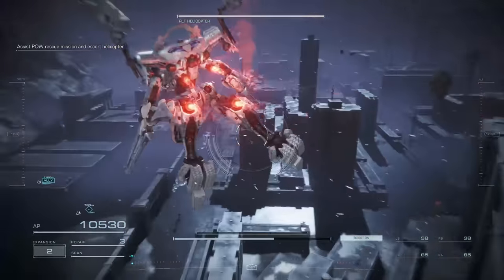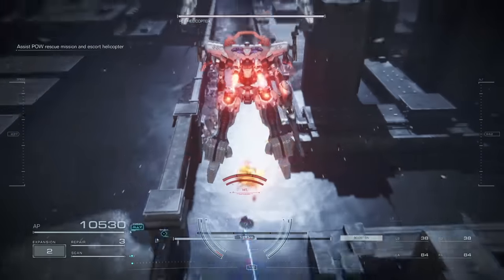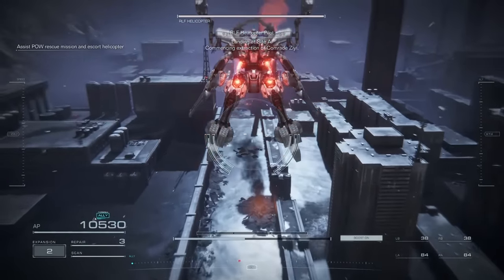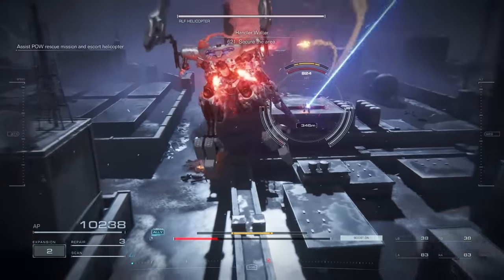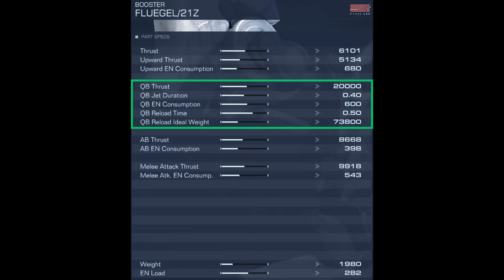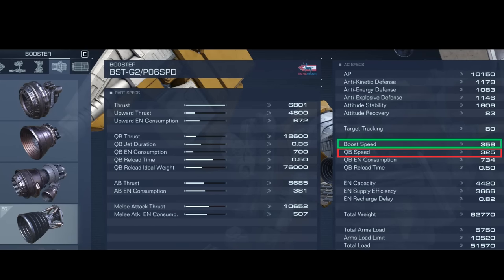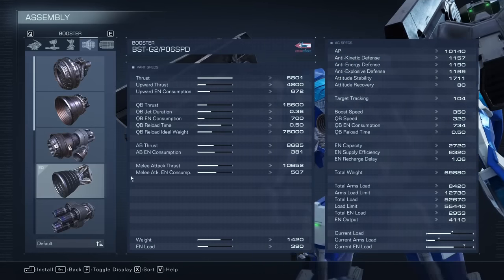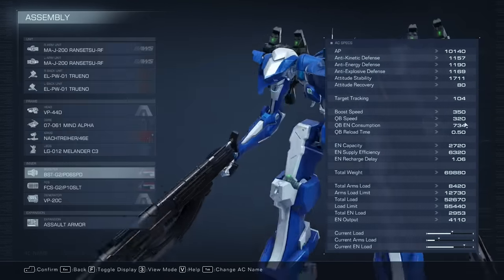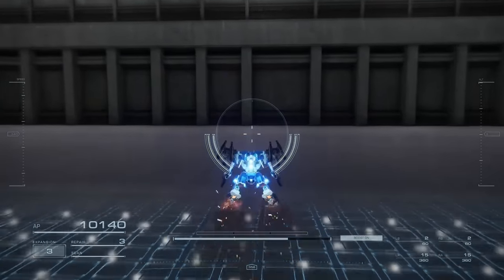The next section of the booster stats is all related to quick boosts. Your quick boost thrust is the power of your quick boost, which translates to the quick boost speed on the right side of the stats screen. It is possible to get a quick boost speed lower than your boost speed. On the ground, you will still feel faster because of the jump power of your legs. But in the air, your overall speed will indeed decrease when using quick boosts while going towards the same direction.